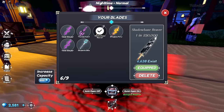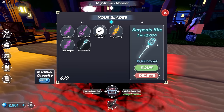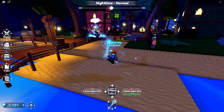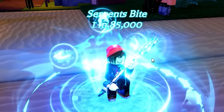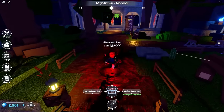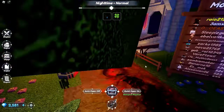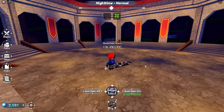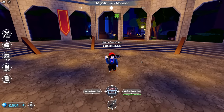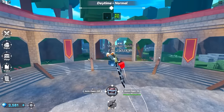Many many hours later and our Shadowbane Weaver is still 1 in 250,000. We did find Poseidon's Fork otherwise known as Serpent's Bite — 1 in 85,000 — which leaves me with a blue aura surrounded by protective bubbles. One thing we haven't tried yet is the PvP, but I was waiting to get an overpowered blade to make myself look better than I am. No one's here to fight anyway unfortunately, but if they were we would hit them with our mighty sword.